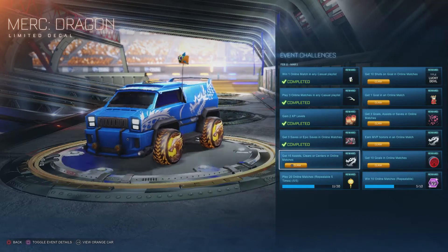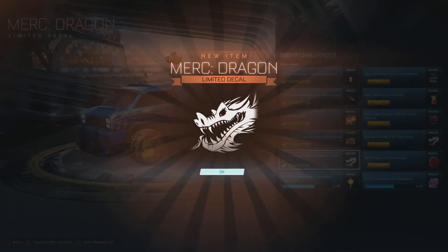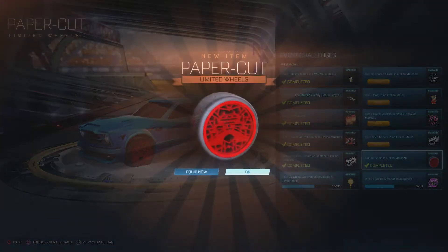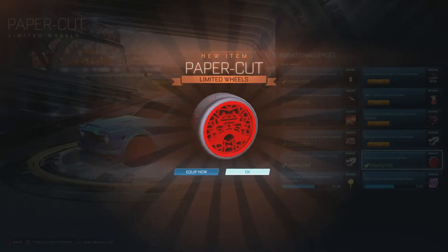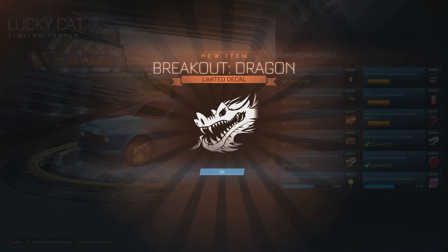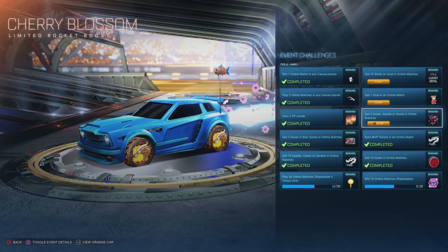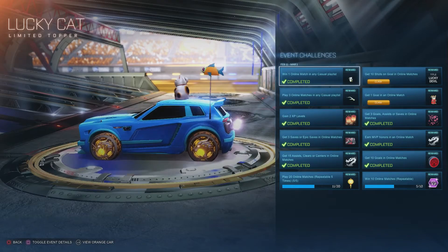For the 15 assists, clears, or centers in online matches, we have got the Merc dragon decal. For 10 goals in online matches, we've got the paper cut wheels — I really like them, they're clean. Earning MVP honors in an online match, we have got the dragon for the Breakout.